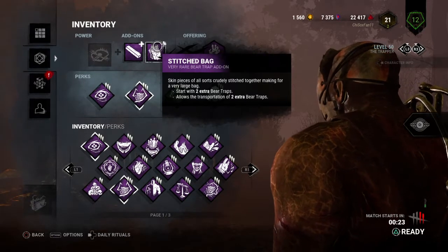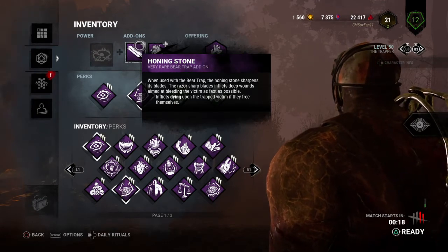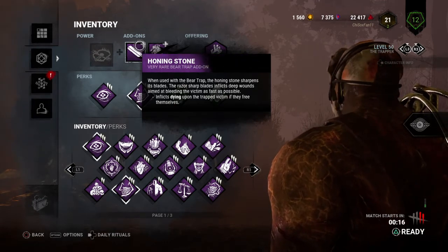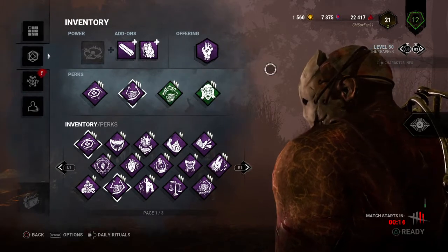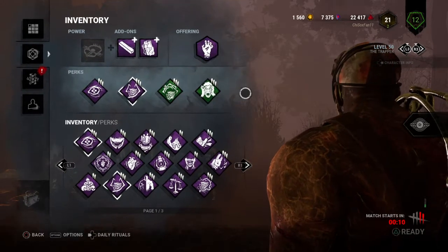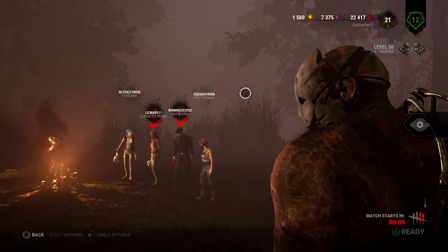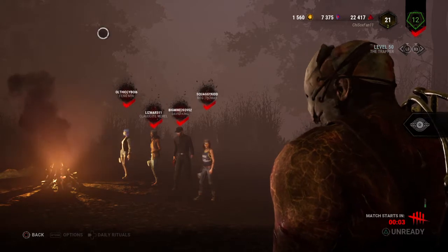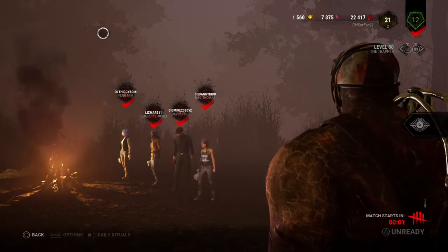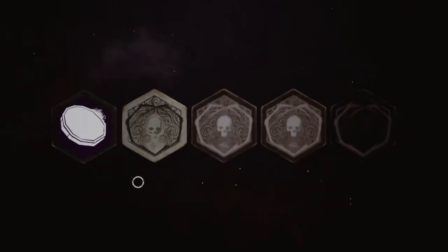We have a Stitch Bag to carry extra bear traps and the Honing Stone, so if a survivor steps in a trap and frees themselves, they'll go into the dying state. We don't have many of either item, so we're using a Black Ward to hold onto them. I had Distressing to go with Unnerving Presence to increase my terror radius and trigger those skill checks more often — and I don't know that it wasn't working.